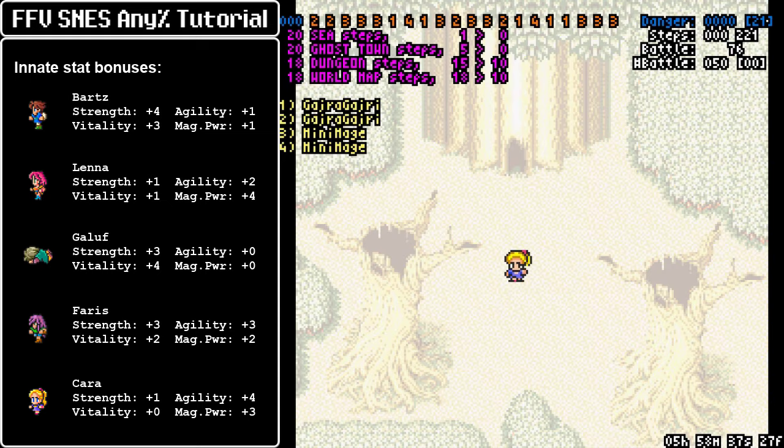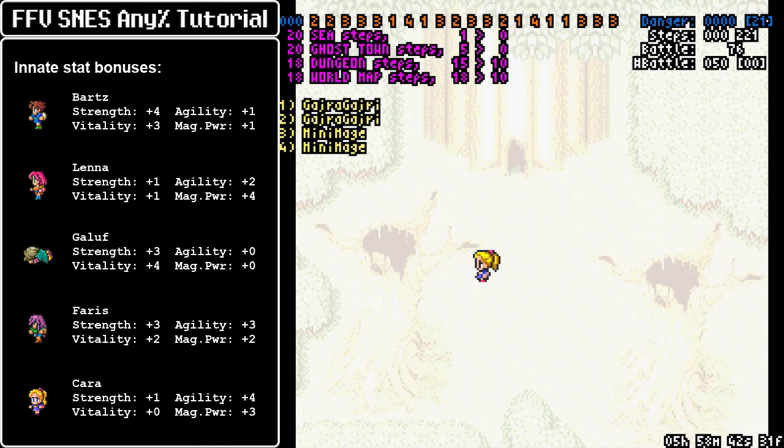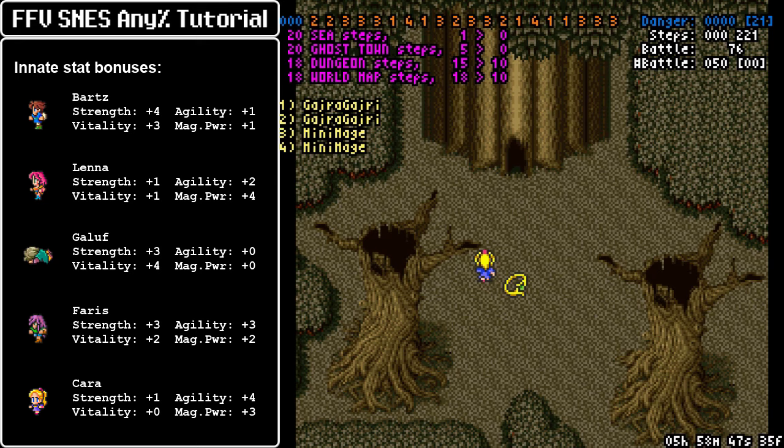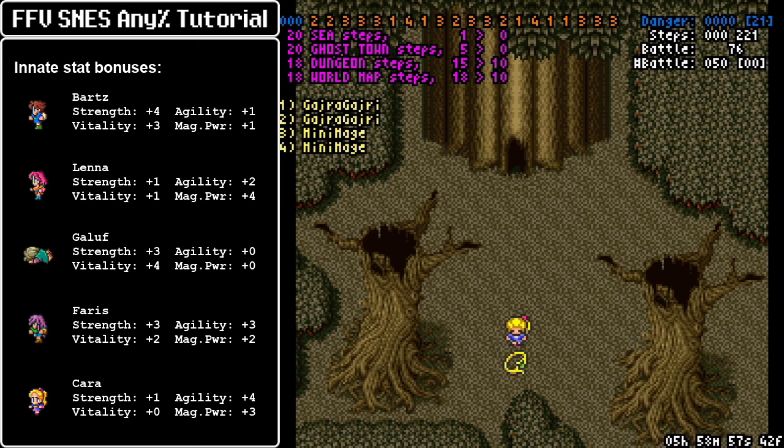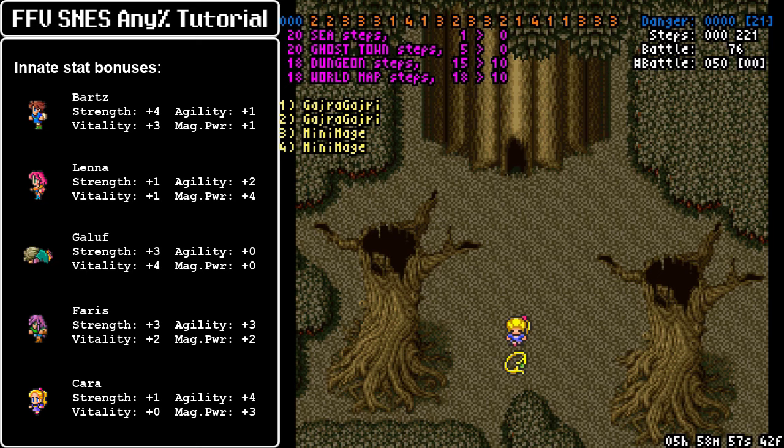Kara has much more different stats than Galuf — primarily the agility. She is now the fastest party member on our side, so she outpaces Faris now. That's just something to keep in mind for generalized turn order in case they share your classes and whatnot. The turn order is now: Kara, Faris, Lena, Bartz. Bartz is now the slowest party member. She also inherits all of Galuf's skills, so no need to worry about losing anything. She's basically Galuf 2.0 — way better because of the agility, so we can do fancier battle strategies with that. That's it — emotion and all aside.